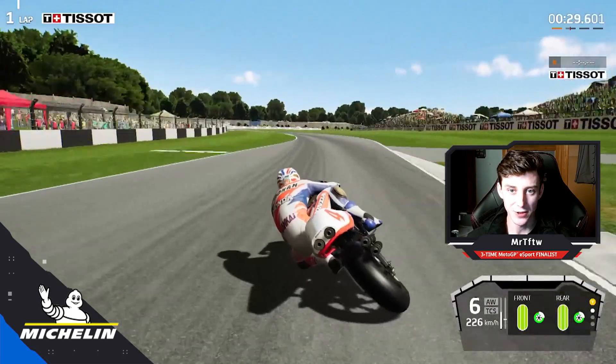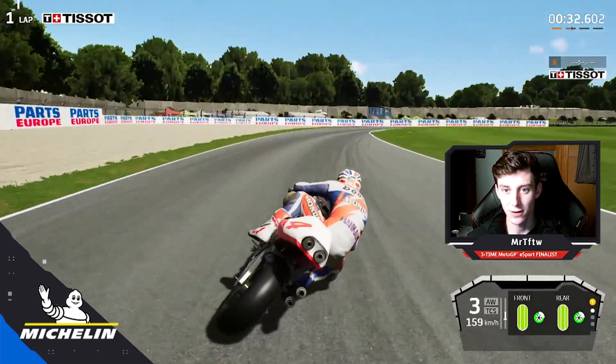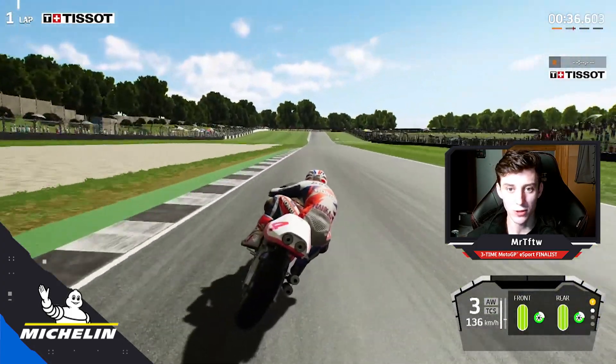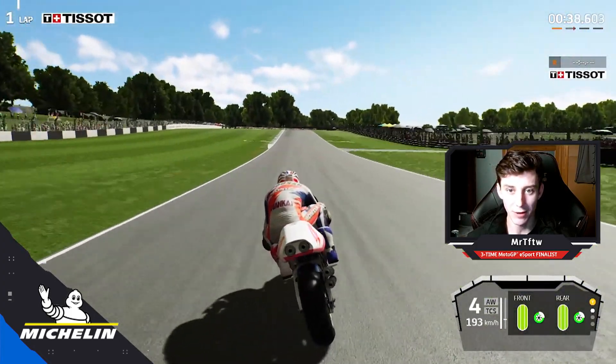Now my favourite piece of the circuit. We flick it left to right through the clean stone gear corner. The rear wheel just wants to kick out, but it's all about our point of drive. Up over the crest — brute to peace.